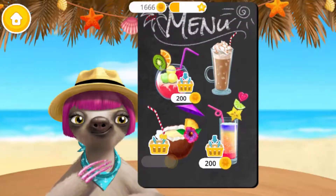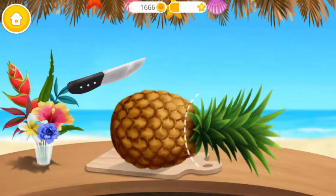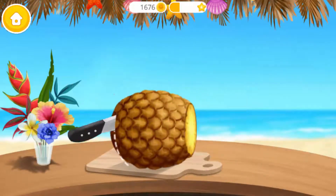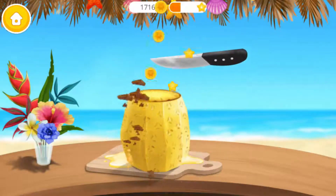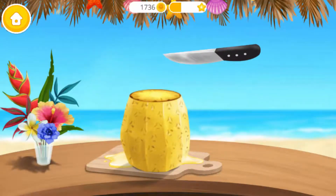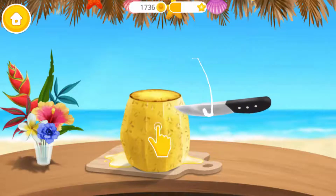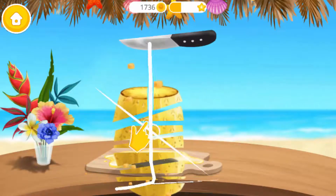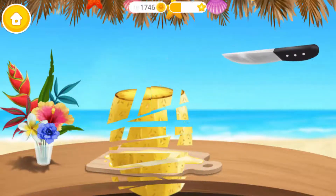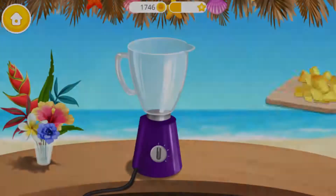Hello! What can I get for you? Choose your drink, please. We need a pineapple for this drink. Slice it. Slice it. Now, peel it. Great! Cut it into small pieces. Awesome!